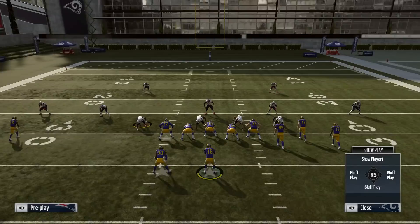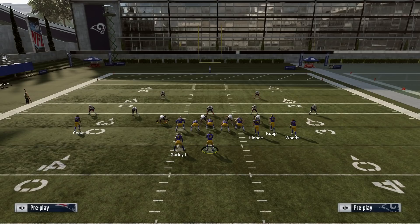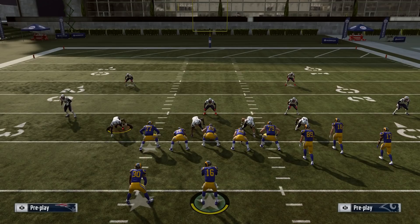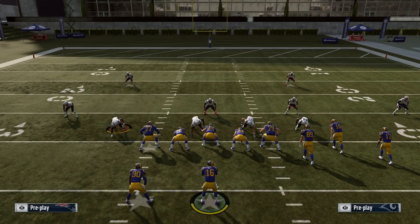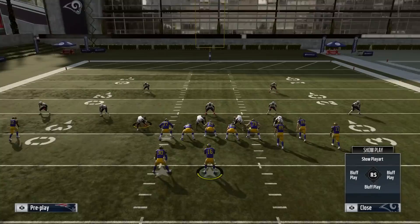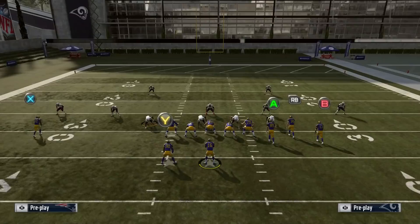With Pat's Sale, the popular thing to do is to always max protect. To max protect, press LB or L1 and then up on the right stick. That blocks your running back and your tight end. This is very popular out of most plays in this formation. You don't always have to do it, but it's the best thing to do because you're giving yourself an extra blocker on each side, making it very hard for people to blitz you.